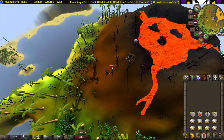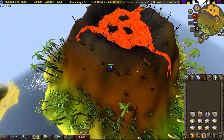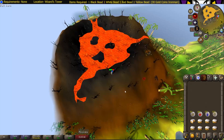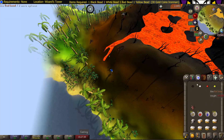Now you can start killing all the imps around the volcano. They all have the same drop rate for beads — it's completely random — so just kill the imps and collect one of each bead, and I'll be back when I've done that.